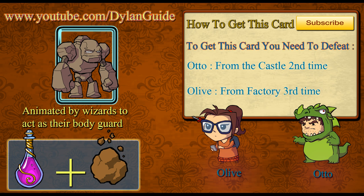The Golem is animated by wizards who act as their bodyguard, and you can get the Golem by combining Magic with Earth. Before we get to the combination, in the last video we made a competition to win an account with 1000 games. After the end of the video I will show you who won, so stay tuned.